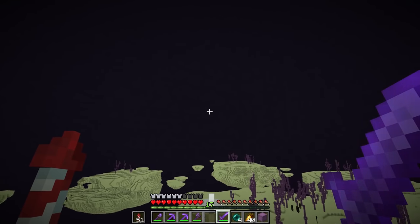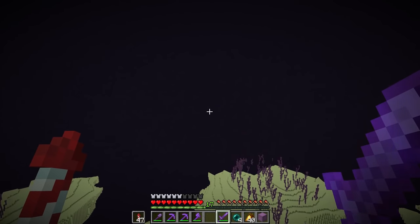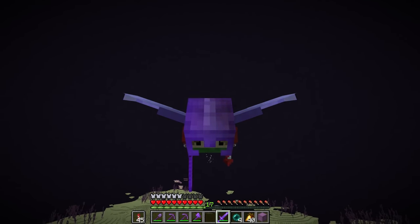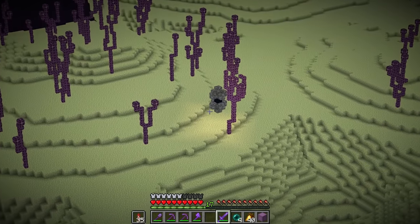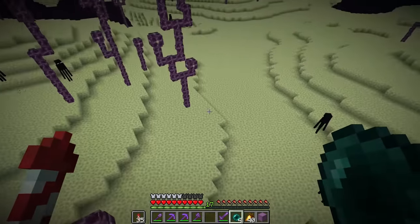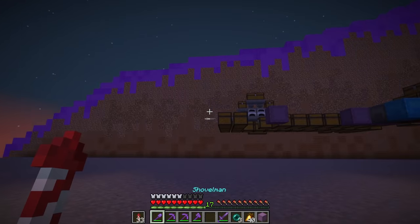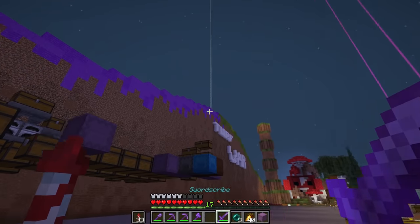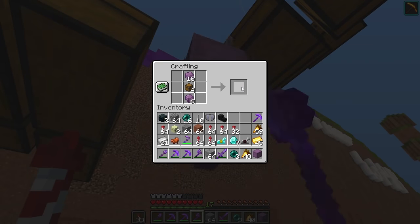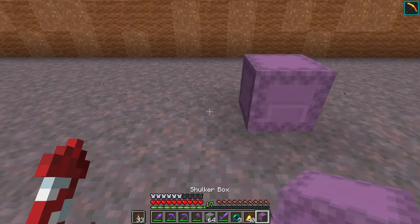Now all we need to do is find one of those ender pearl flavored tic tacs to get out of here — I think that's the best description of these I've ever come up with. That flavor right there I would describe as ender pearl. And we go back, straight back. This may take so long I may even need to timelapse sorting out items — that's how many there are.